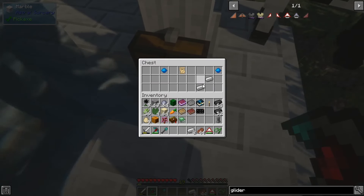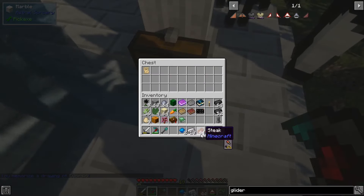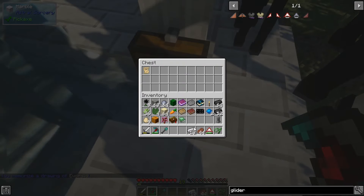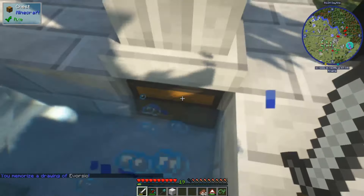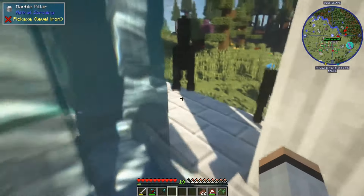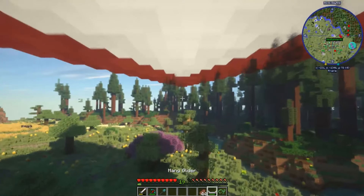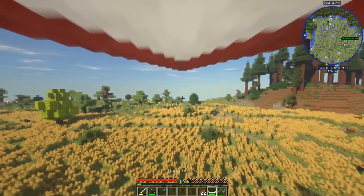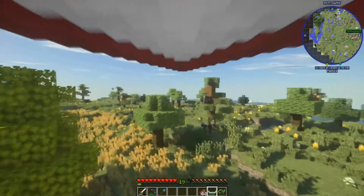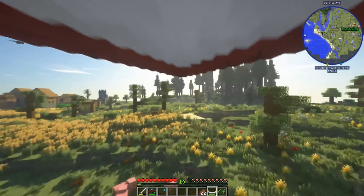Oh mate — so many iron golems! I just realised they're all black. One's black and white. This is actually a really cool spot — if the village wasn't here, I'd build my actual base here, because it's completely surrounded by a redwood forest.